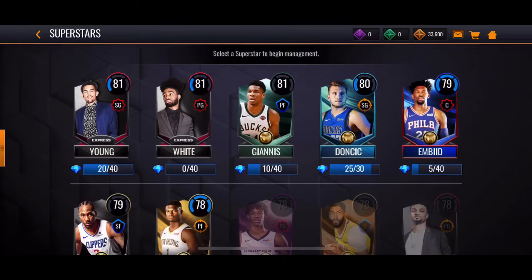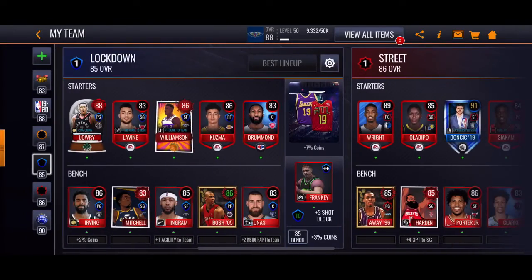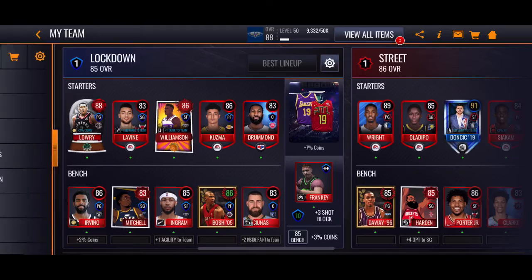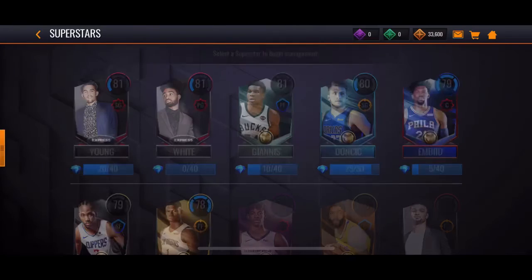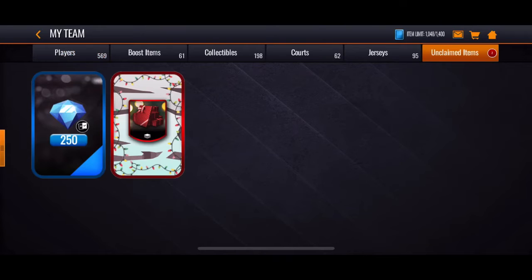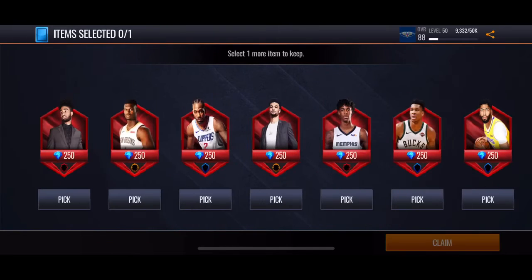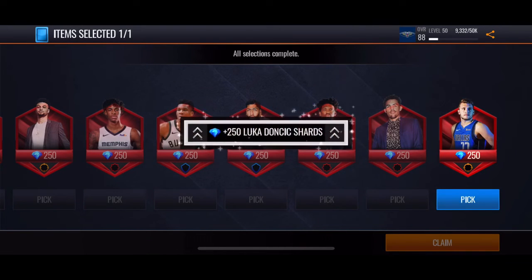Let's see who we're gonna want to unlock. Let me check out my teams. Wait, who's our bench player for that street lineup? I don't know who I want then. Guess I'll spend on a shard — actually, we're gonna do Luka, need to get him higher overall. Luka just recently signed with Jordan, they're posting about it like crazy.